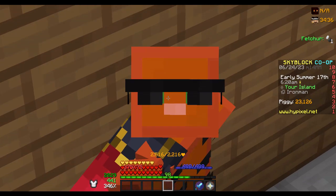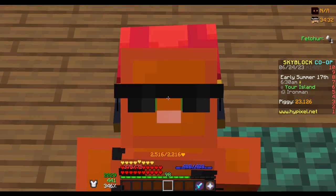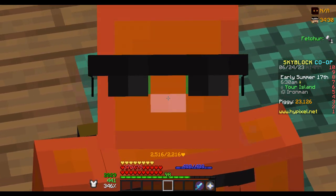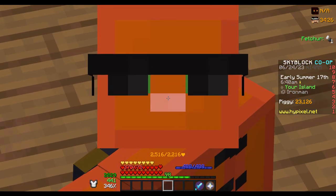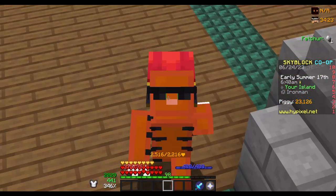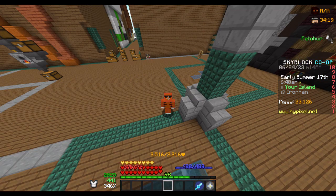So for the first glitch we're going to be trying out, we're going to try and get negative 100 speed. Normal speed in vanilla Minecraft would be 100 percent, so if we can get below that, each number below it would be a negative number. If you understand — I know I'm not that smart, but okay.